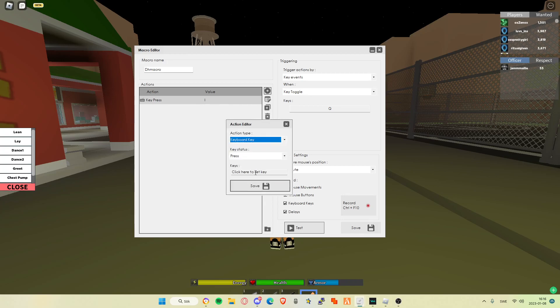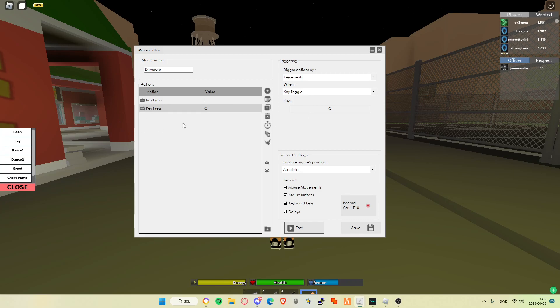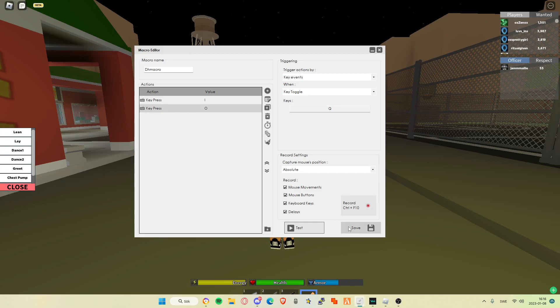Click that again. Same — keyboard key, O. Save. And then that's done. You don't got to do anything else. Just click save.